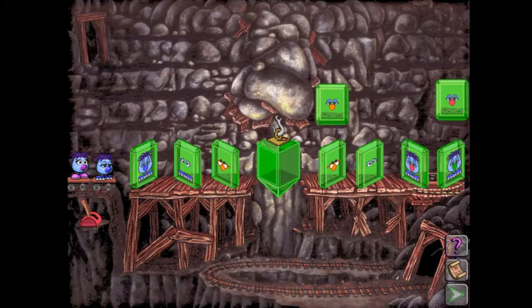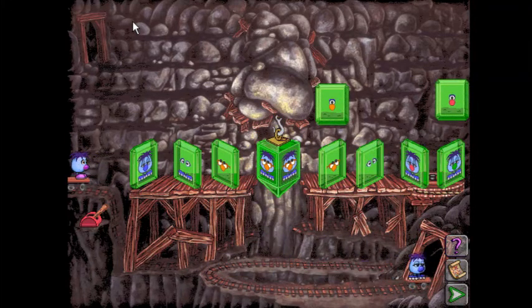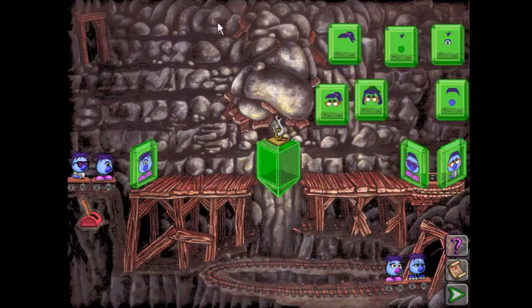Second Zoombini: spiky hair, spiky hair, glasses, glasses, orange nose, orange nose, roller skates, roller skates — so that's good. If we pull the lever you can see what happens. It's automatic. This just got a lot more fun. It's very difficult, but I'm not sure it's as difficult as the last difficulty, because you have to do two at a time but the filters tend to be more straightforward.